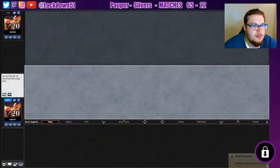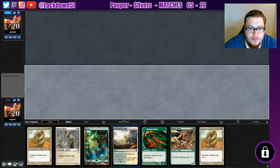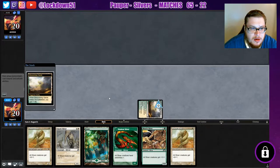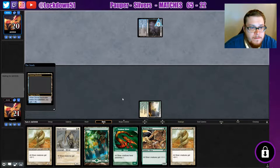Welcome back everybody, it's time to lock down some Popper Slivers. Looks like we have a keepable hand — I like it, not bad. We'll start with the blossoming sands, get that out of our hand. Turn one Viverland, but we've got nothing turn two, so we're just gonna play that out and play two creatures next turn. Get familiar with our opponent's deck, see what we're up against — may change your opinion of what to play.